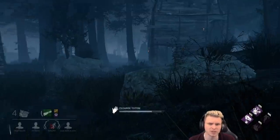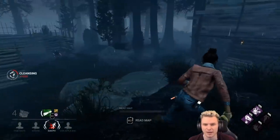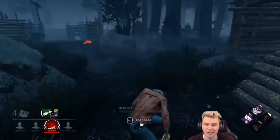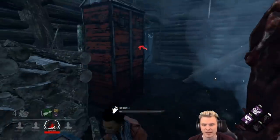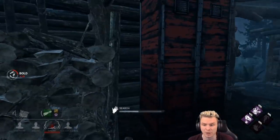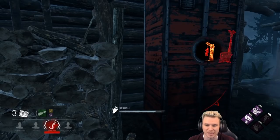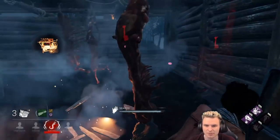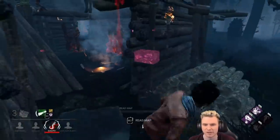Normally with a chest, to animation cancel you press Shift, W, and left click. I can take a hit for my teammate if he needs it — and it looks like he did need it. That was a very precise blink hit from the nurse. Now, if I choose to animation cancel the killer gets a notification, but if I don't animation cancel and just slam the chest like this, it doesn't matter. Now I can show all that to my teammates.